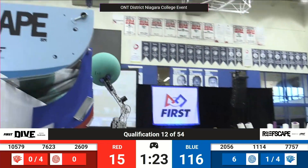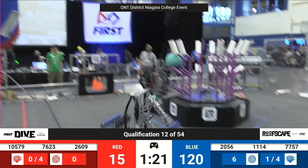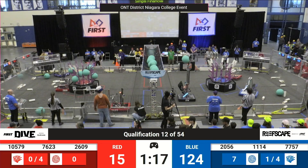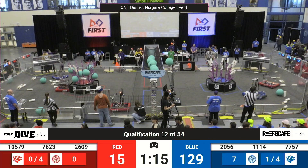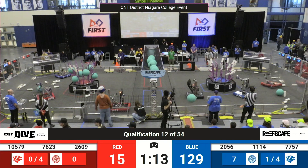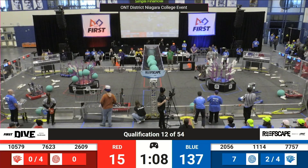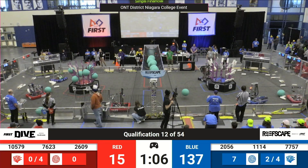10-5-70 on the red lines, trying to do some defense against the blue alliance. 11-14 is able to get past it, grabbing another algae to score over in that barge. Over on the red alliance, 26-09 continues trying to score a few coral onto the reef.